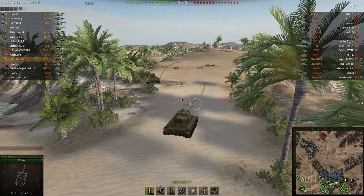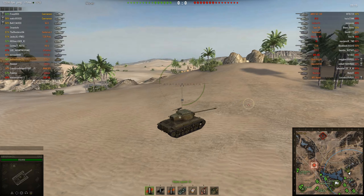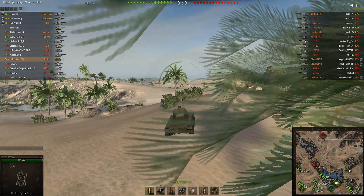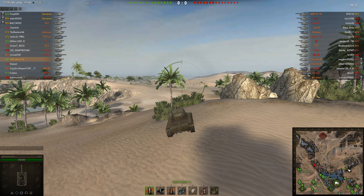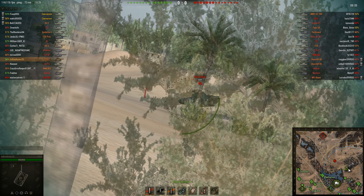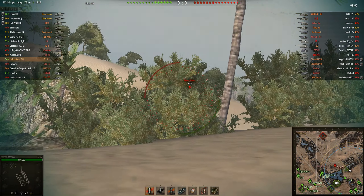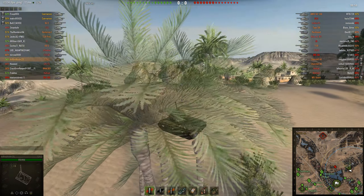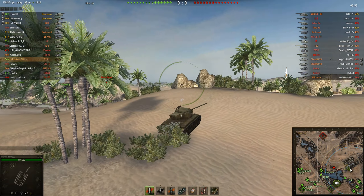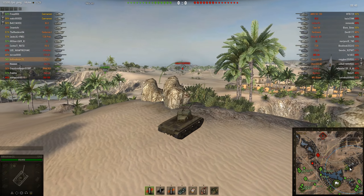Basically, the difference between the two tanks is that the T-25-2 has a top tier gun that has a little bit better accuracy and just a tiny bit more penetration — 170 instead of the stock 160 on the Hellcat, or the top tier gun on the Hellcat. But really, for some reason, this tank has been incredibly bad and boring for me to play until I got the top tier gun, even though the difference between the stock gun on this tank and the top tier gun is only 10mm of extra penetration.